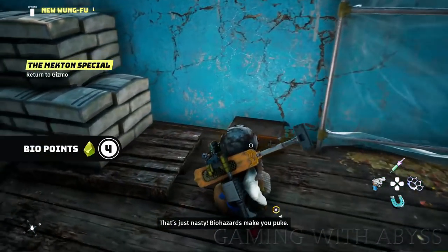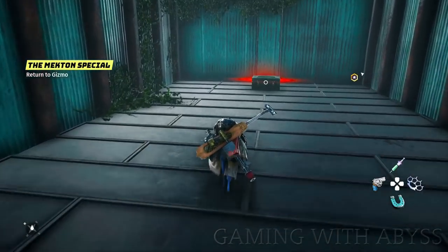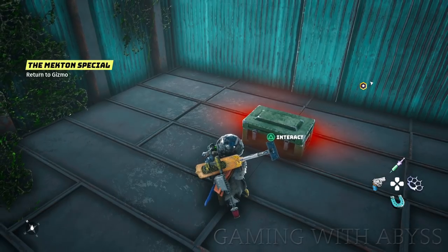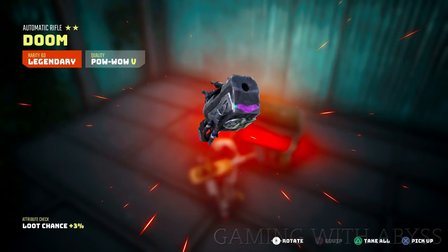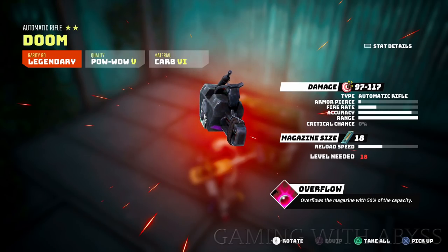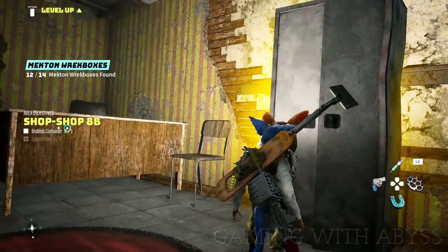Next up, how to quickly find the superb loot. When you go to an area the objective might tell you there are three or four superb loot items, but you don't want to interact with every single item. The best way to find superb loot is to look for an object that has a yellow or red glow around it. This will save you a ton of time locating the best loot in that area so you can move on.